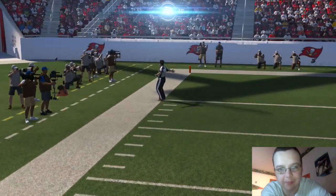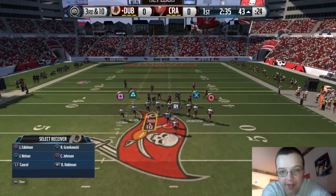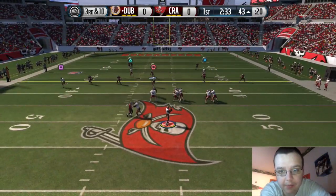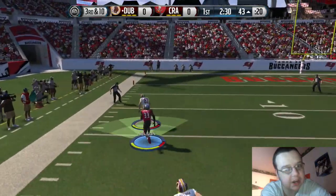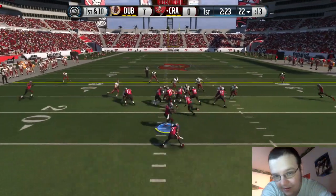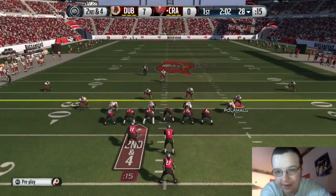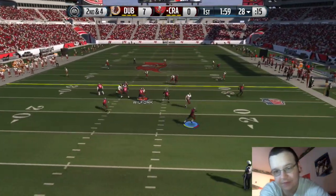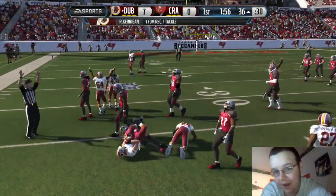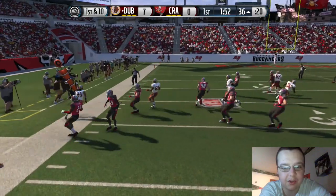We tried to go to Edelman but bad throw by Cam, way overthrew him. Third and ten — we go back to the same play, same formation, and end up hitting Jordan Nelson, fitting it in the window. The guy tackles me for no reason after the whistle — this isn't NFL Blitz on the Nintendo 64, you can't tackle after the whistle. I don't know what the refs are doing. That's 15 yards. I don't know if these Buccaneers are paying you off.